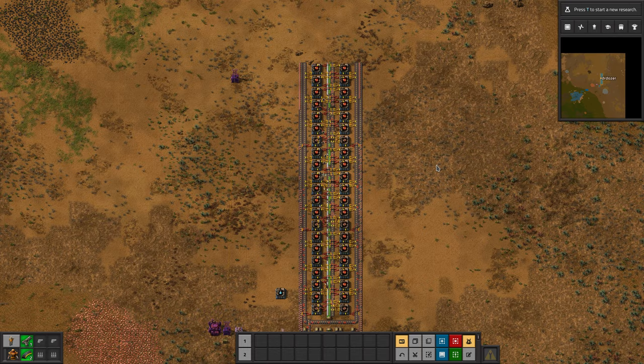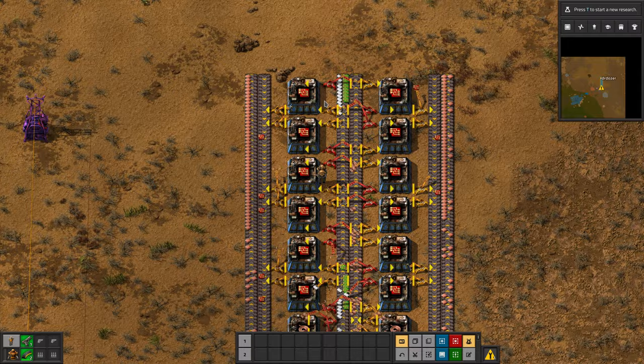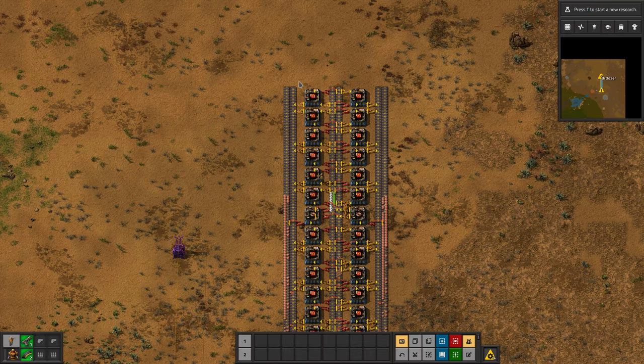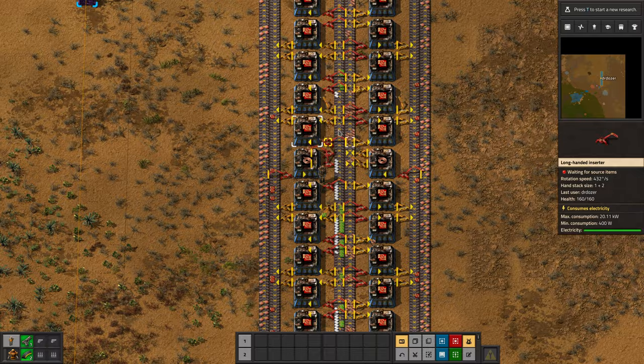So you can see this is working and it's just beginning to back up. At about this point we are running out of plastic and green circuits — which is fair enough. I don't know quite what you're expecting to happen when you make the build bigger and bigger.